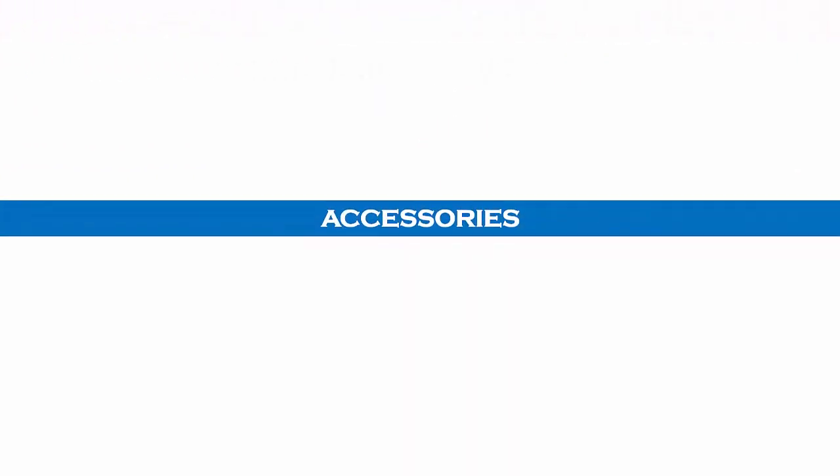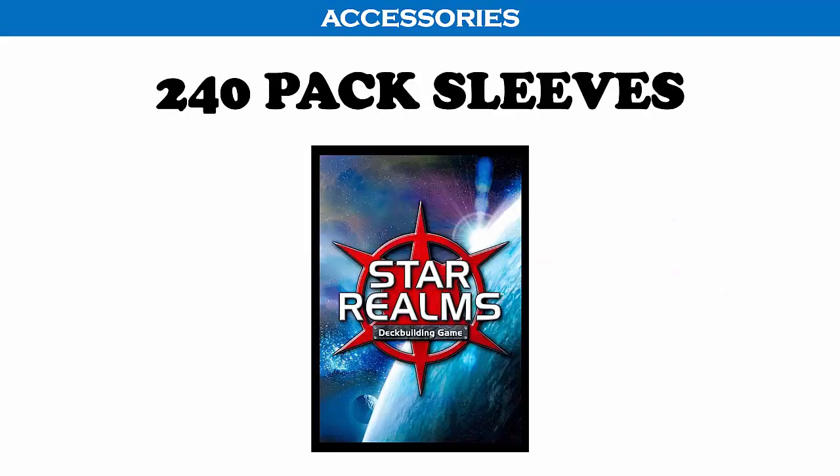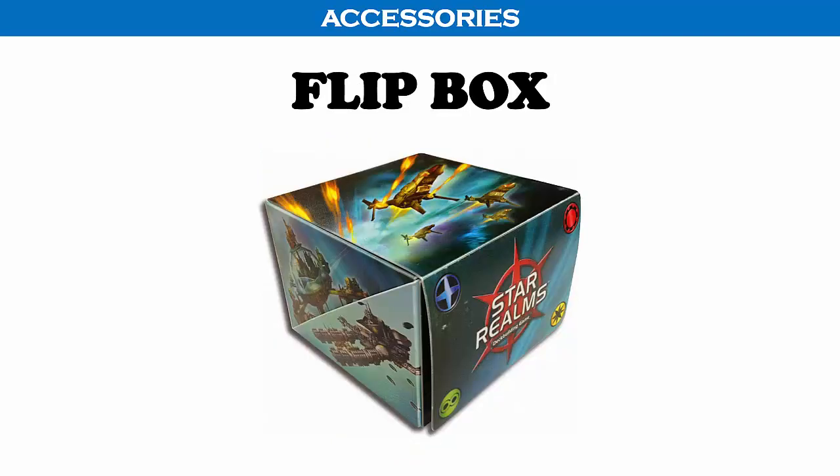Here are a few ideas for accessories if you want to enhance your gaming experience. If you are playing on a dining room or coffee table, you may want to invest in a game mat. They are relatively inexpensive but make card play much easier, and you can use the mats for other card or tile games. You can purchase card sleeves from the publisher with the Star Realms design. The publisher also makes a large storage box if you decide to purchase additional decks and the mini expansions. There is also a smaller flip box available for card storage.